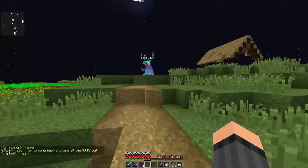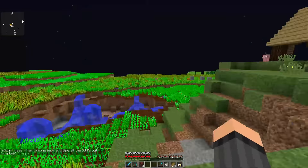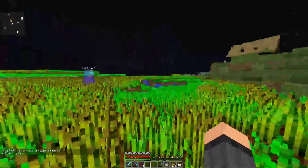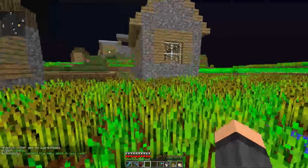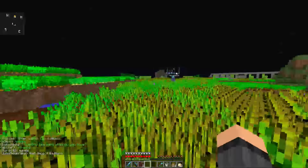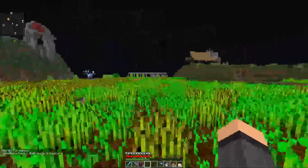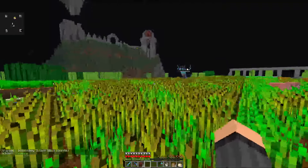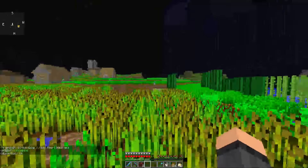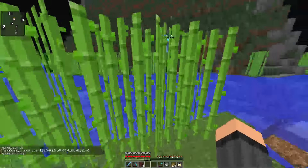Outside over here we've got a couple of big farms. The city was situated right between two villages, and the goal was to extend the farm between them so that the villagers would start breeding and making the farm themselves. Both villages were natural. We named one of them Cliff Town because it was situated on a cliff, which was cool because we hadn't seen that in 1.10 yet.